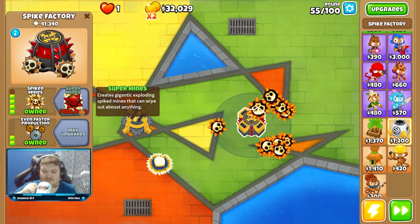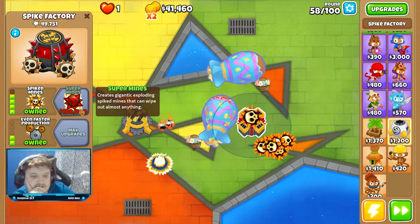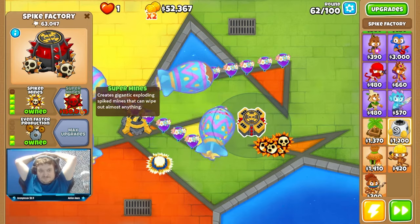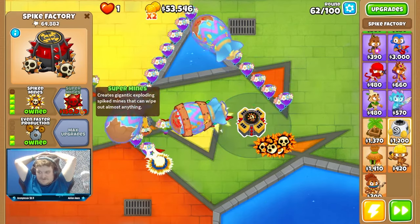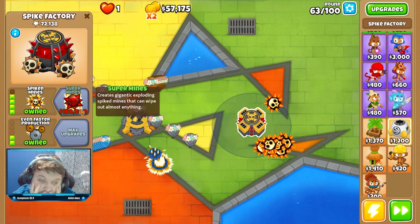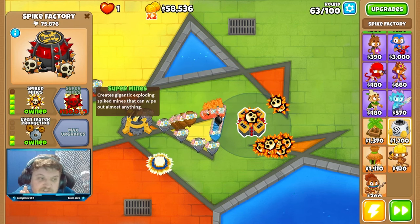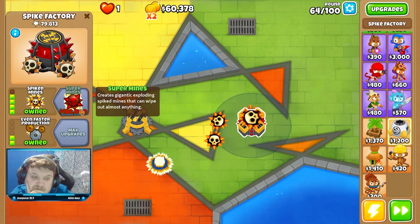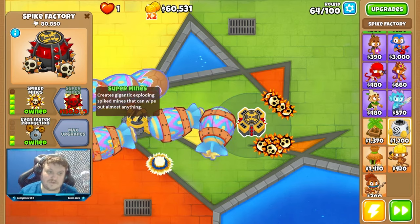We are on round 55 now. This means we need 110,000 more cash — we have to sit and wait. Now we need 100k more; I don't know if we can reach that in time, but it's really insane if we can. Another cool thing would be doing this in CHIMPS and trying to get the super mines as well. If that's something you want to see, make sure to comment that down below.